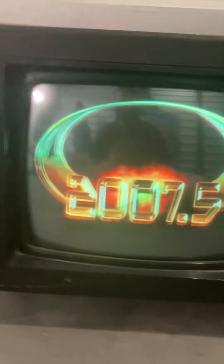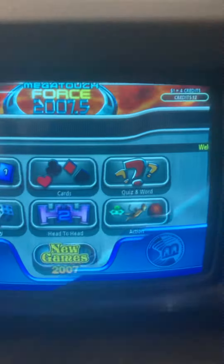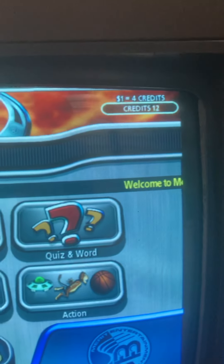Here's the right side — this machine just has normal scuffs and scratches from normal use. Here's the left side, you can see a scratch there just from moving the machine. It's basically ready to play — just walk up to the machine and touch the screen. You can hear the sound. It's currently set to a dollar equals four credits, and we currently have 12 credits on it.